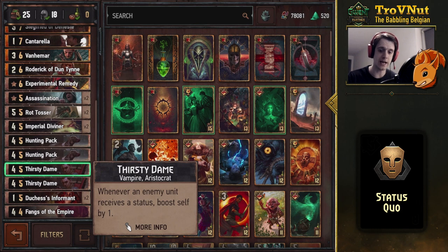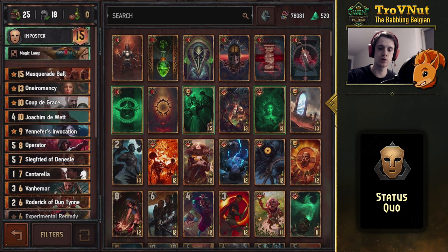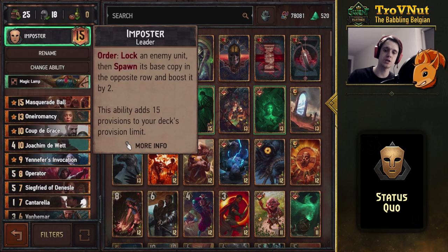So you will get double ticks on your Thirsty Dames. Other than that, we have the Imposter ability, which allows us to lock an enemy unit and spawn a base copy of it in its place on the opposite row, boosted by two — very handy to take out some key threats.